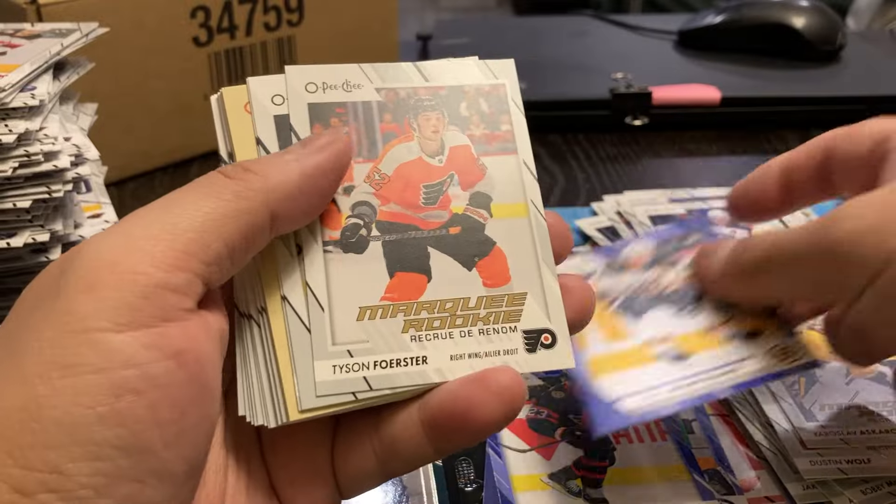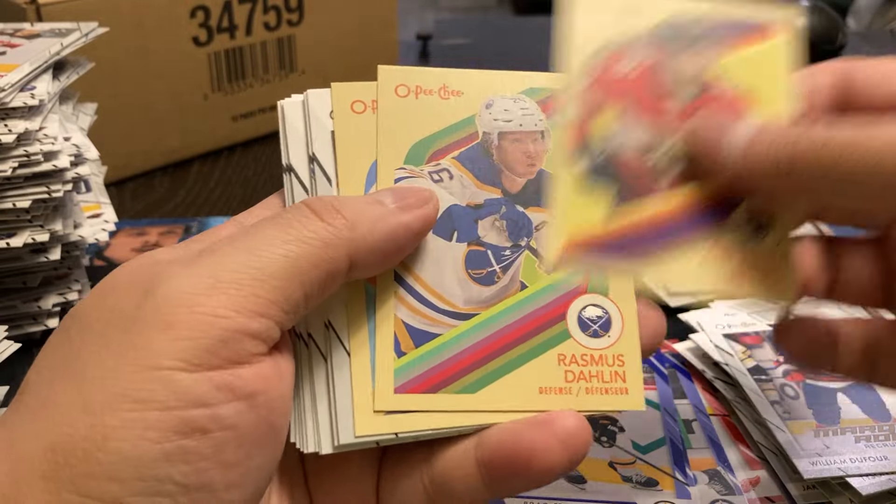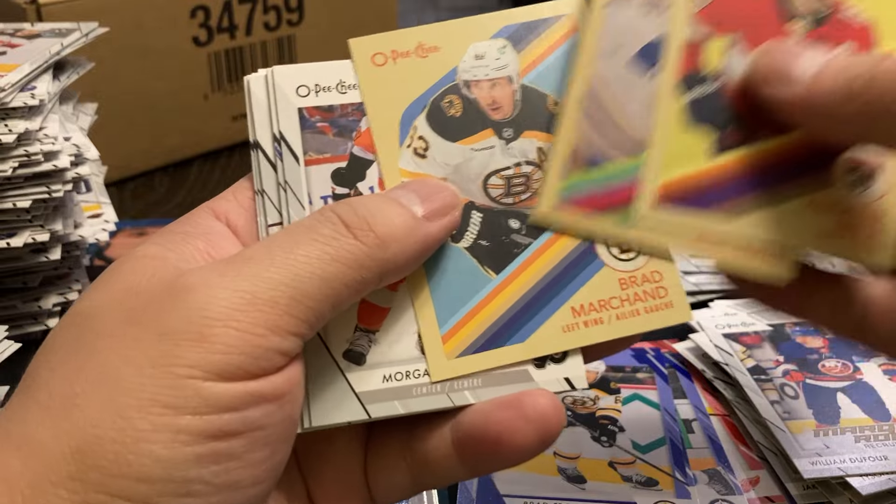We've got a Brad Marchand, Tyler Forrester, Connor Hellebuck, William DeFore, Barkoff, Darlene, and Marchand.